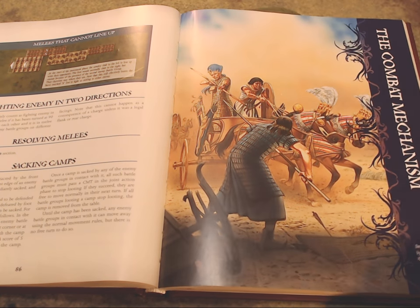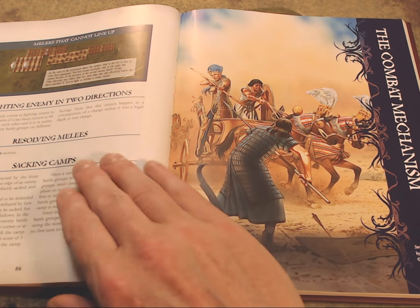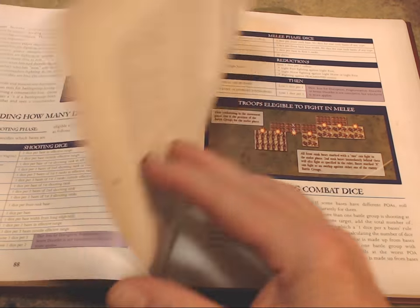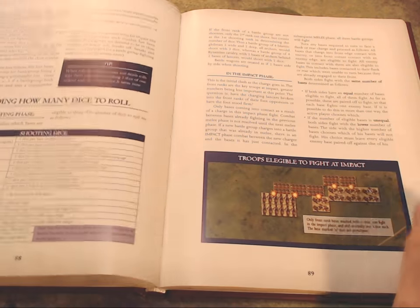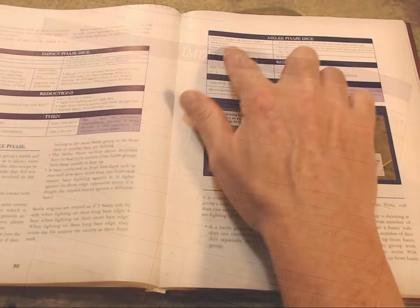The combat mechanism section is very important — as important as the general movement section that preceded the impact phase chapter. All combat follows the rules laid out here. It's very simple and straightforward. How it works is: first, you determine how many dice you can roll. Both sides do this, and it's based on various factors — whether it's shooting, an impact phase, or a melee phase combat — each with their own modifier listings.